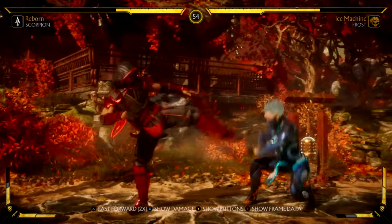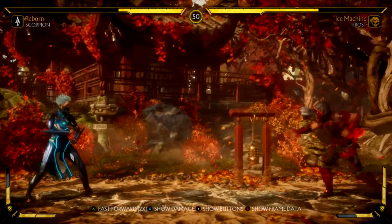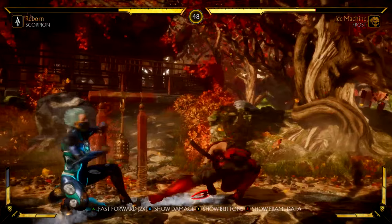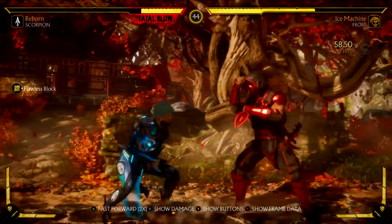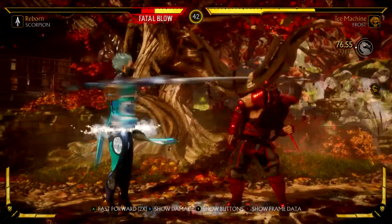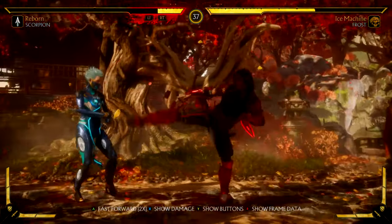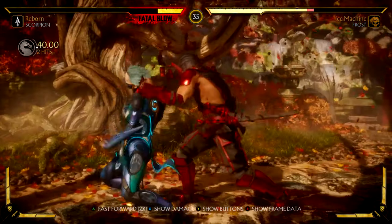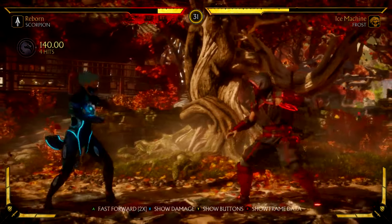He got us with a weird wake up — that's not a very common wake up. I'm trying to find the timing to flawless block his little kick thing, which is really hard to do online. So I'm just spacing him at the jump range, taking a nice confident walk backwards, and then punishing accordingly. This is how you fight Scorpion — you minimize the possibilities of his bullcrap by using solid spacing.